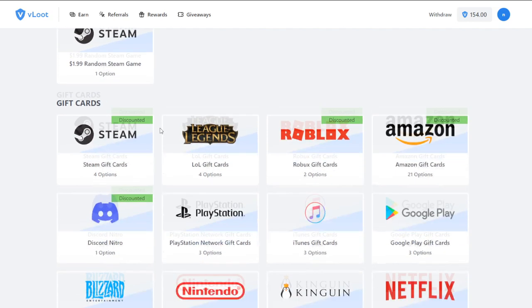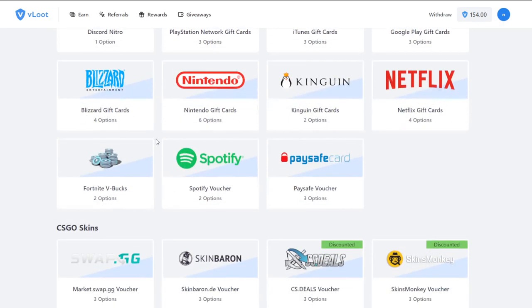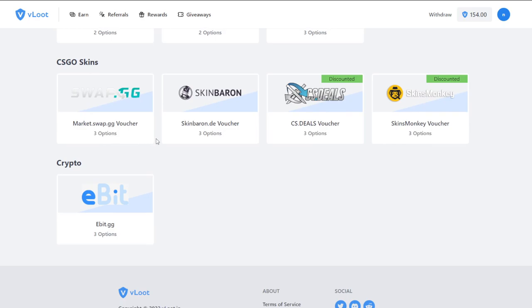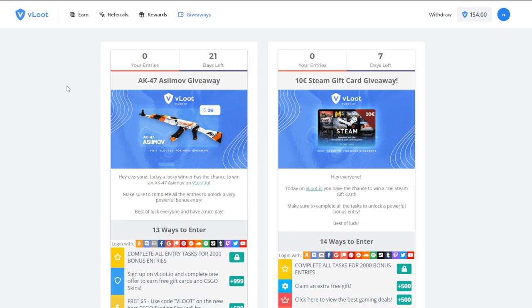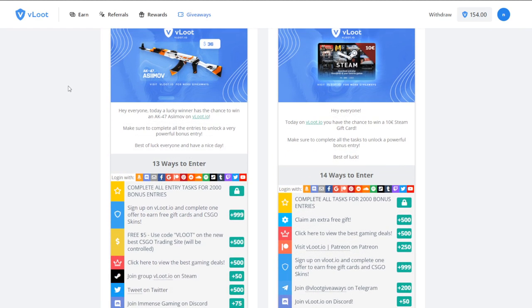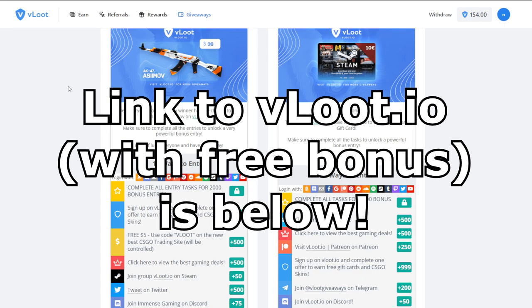You can get vouchers for major CSGO third-party marketplaces like Skin Baron or CS Deals, random Steam games, gift cards for Amazon or League of Legends, and even Spotify Premium. And if you don't want any of that, you can use their giveaway section to enter free giveaways for awesome prizes. That's Vloot.io — check it out using the link in the description below.